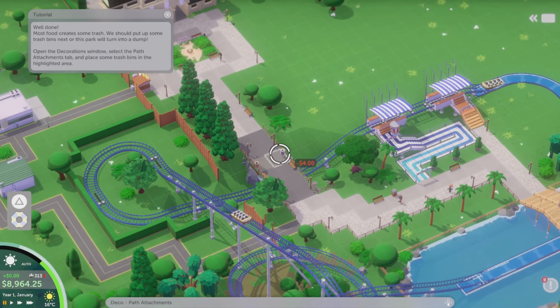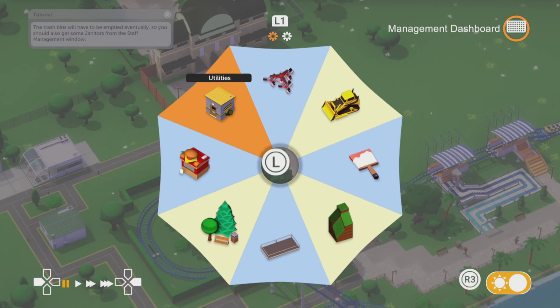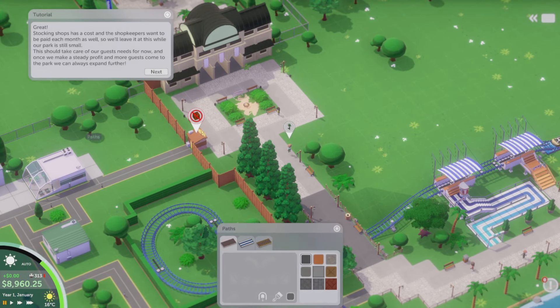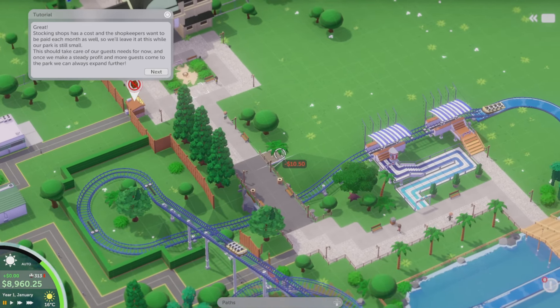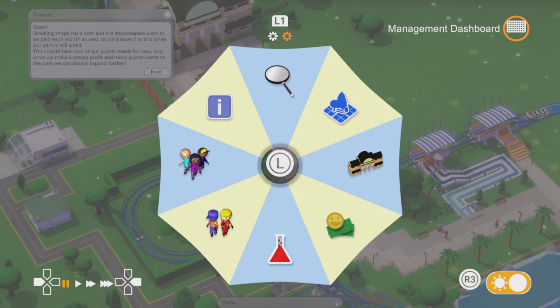You can zoom in as well with the right thumb stick, rotate with the left and right thumb stick, and zoom in and out using the left thumb stick. It's really, really good. I'm going as slow as I can because I'm learning this game as we go along. Just reading... park is small, stocking shops cost. So that bit we'll come back to — stock is another thing I've got to learn.